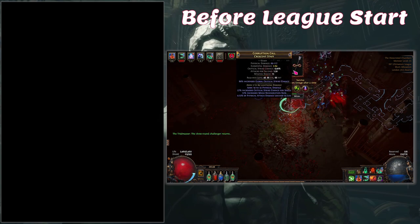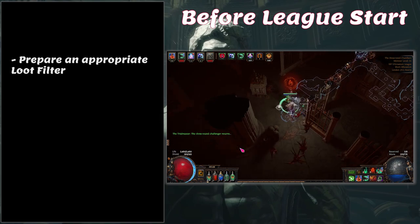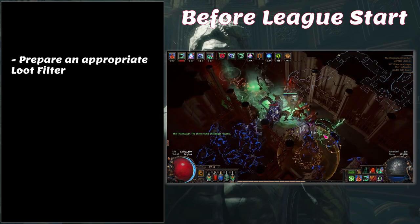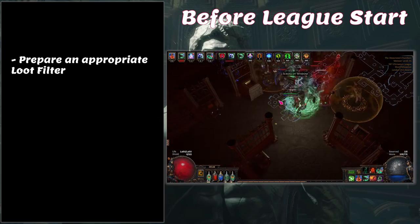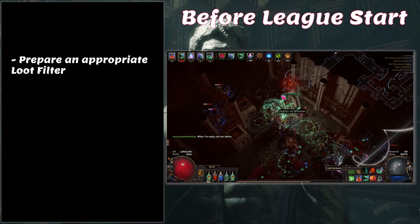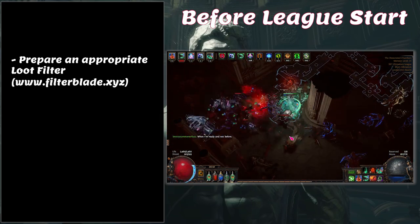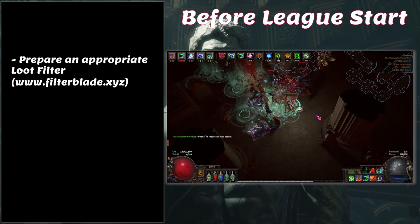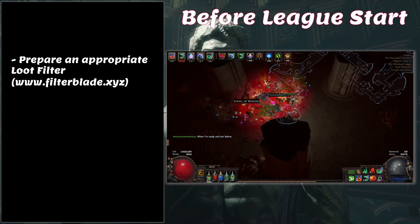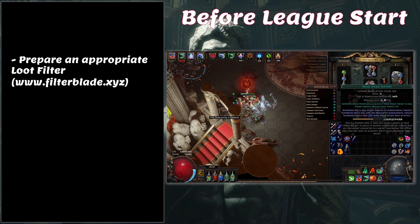To make leveling quicker and smoother, I'd recommend building a custom loot filter to only show gear used in your build. I'll be putting out a separate video on how to design your own filter. In the meantime there are lots of good custom filters available at filterblade.xyz along with instructions on how to load them. Essentially you want to highlight relevant currency items and hide worthless ones. The worst thing you could do on league start is go without a loot filter.